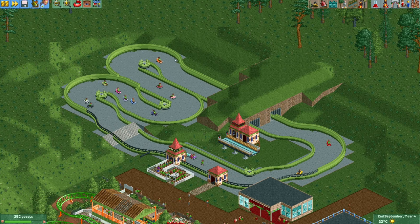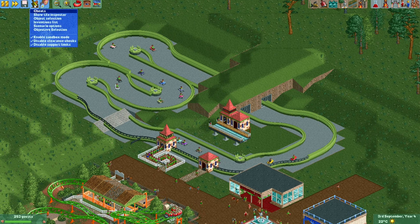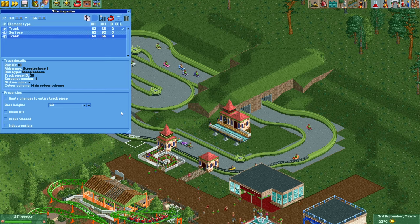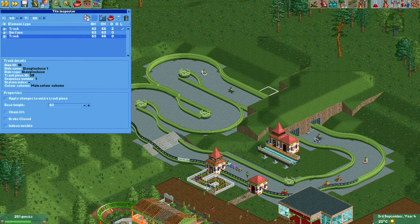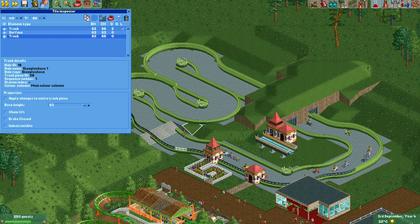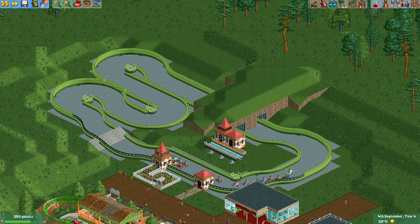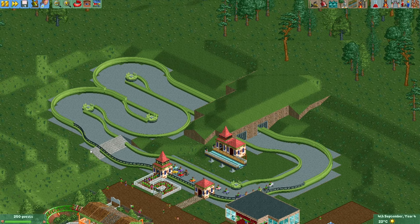I think the track is looking more and more complete. It's always a good idea to rotate a few times just to see if you didn't miss any stray supports still hanging around. Something we still need to do is hide these gray areas next to the track. I'm going to do a little bit of landscaping and also put some foliage next to the track to try and hide these a little bit more.